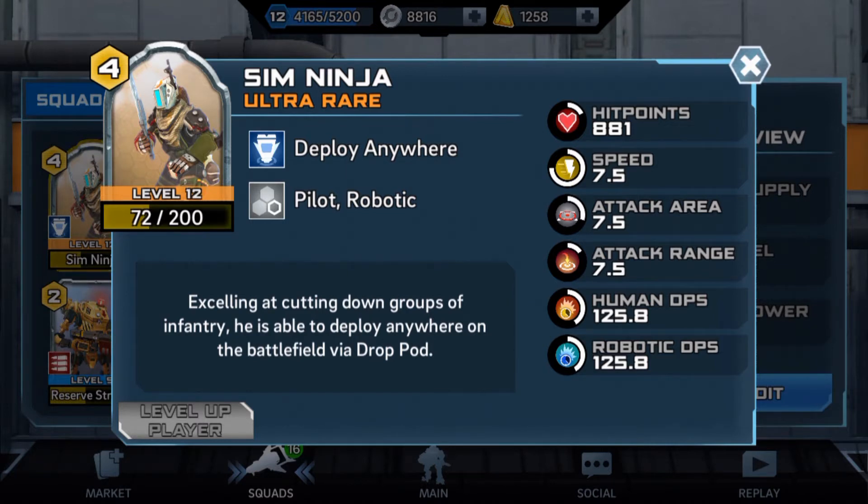Look at the hit points — he has a lot of HP for a pilot. He has 7.5 speed, 7.5 attack area, and 7.5 attack range, so he's very well balanced. He's fast and strong with a small attack area that's large enough to hit all the troops surrounding him. The human DPS is 125 and the robotic DPS is the same, so when you factor in his attack speed and damage output it's pretty insane.